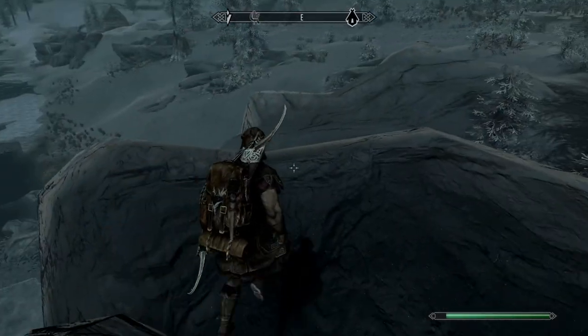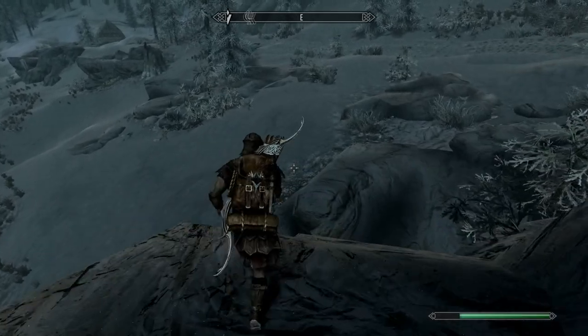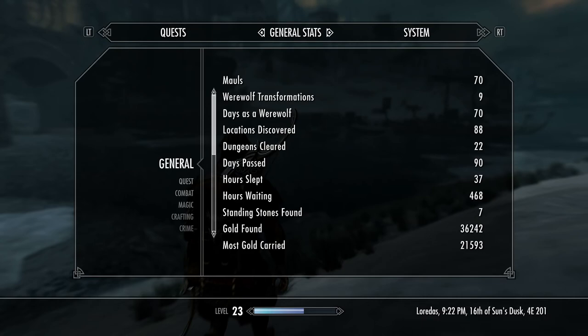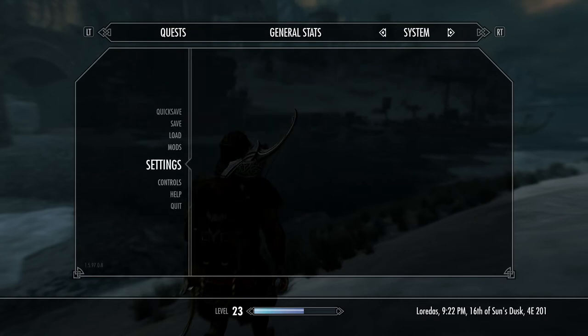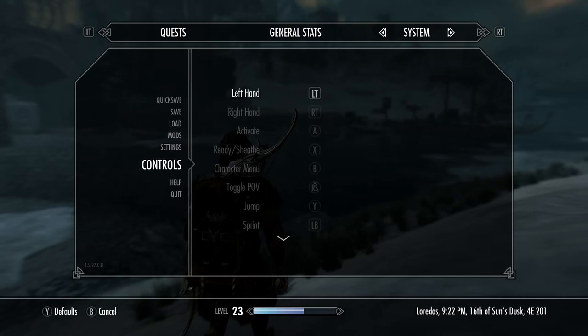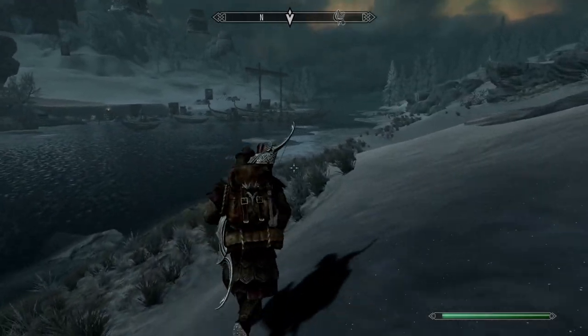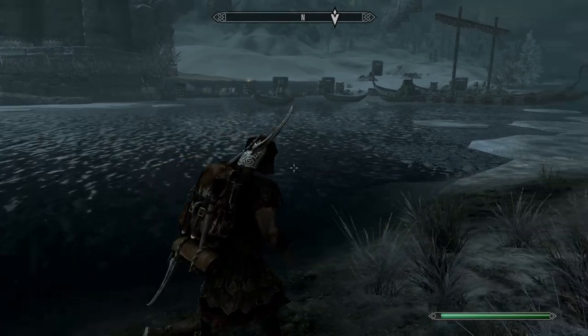I don't like the sprint button being the left bumper. Let's go ahead and change that — I'm surprised I haven't done that before. Going into settings, then controls, I want the sprint button and the sneak button swapped. Alright, yeah that's better, it's a lot better.